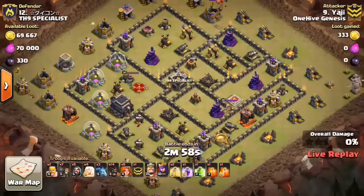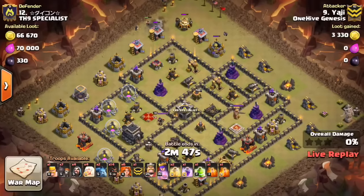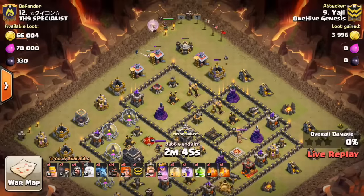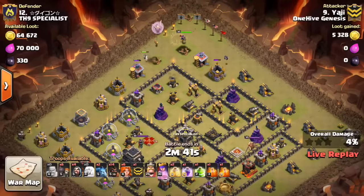Alright, here we go. We got Yadji going in live here against number 12. Looks like he's bringing a Queen Walk — GoValk. So another Valk attack, pretty common that we're seeing, along with a few other ones mixed in, like the Golem Avalanche and various stuff you see on the channel. Coming in here with the Queen Walk.